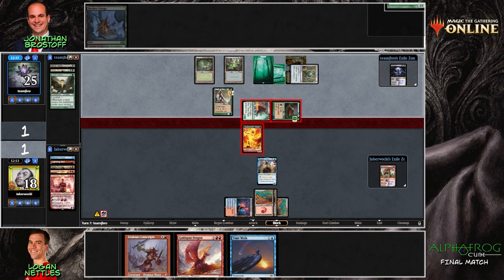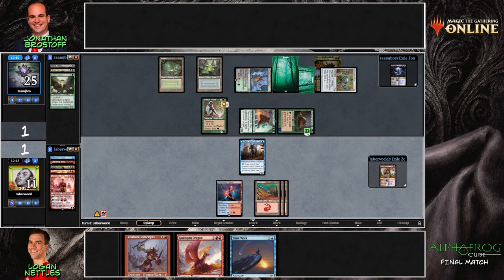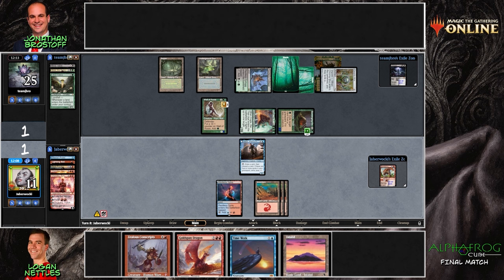Gold-Span and Time Walk is where everything starts if good things are going to happen here for blue-red. We find the land, slam the Gold-Span, get the Treasure, then use the Treasure to cast the Time Walk thanks to Gold-Span's ability. Something on Logan's mind: Virtue of Persistence in exile and six mana in play for J-Bro — if he'd drawn an untapped land, he would have been heavily incentivized to play the Virtue, tap out, and allow Logan to double Time Walk. Oh — there's a land.